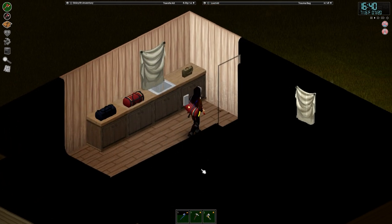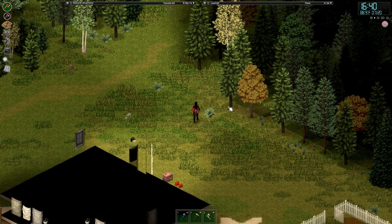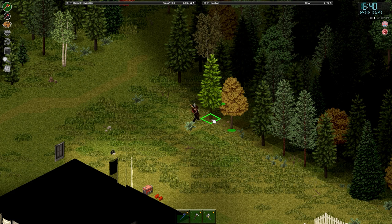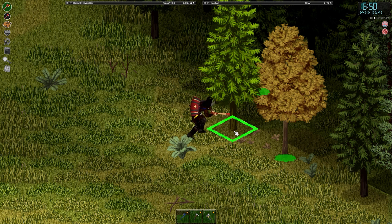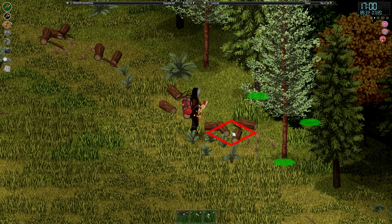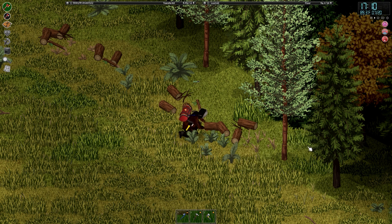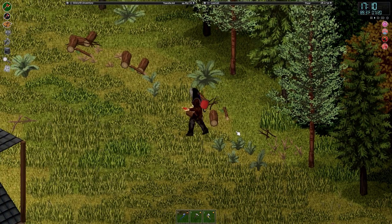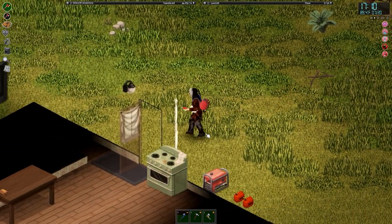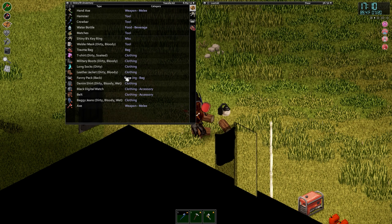We're going to go and chop down some trees and start adding to our base location. You can always build a base from scratch — you don't have to take over a building — but in this playthrough the farm has been doing alright for us. Just chop down a few trees here. That ought to do it. I'll pick up all of these logs, carry them a bit closer, and then we can saw them all up. I'm going to build something around this generator out the back.